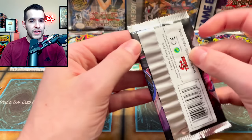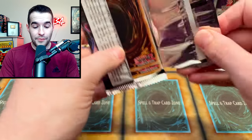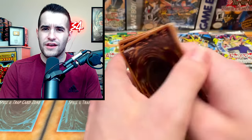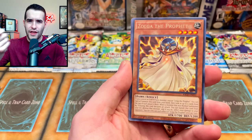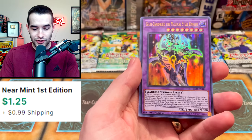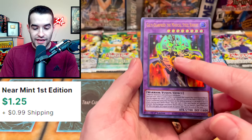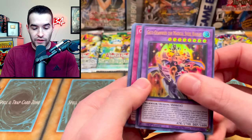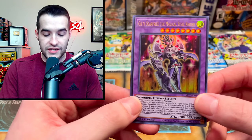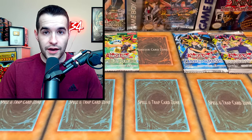Next up we have Kingscore. You guys saw we pulled that epic collector rare in the last video — Rivalry of the Warlords, that's what it was called. I did the pack trick wrong — there was no pack trick. Guilty Gearfreed the Magical Steel Knight. That's a nice ultra rare. That is indeed a foil because super rare is guaranteed in this one. Boom, we're moving on to another legacy pack.